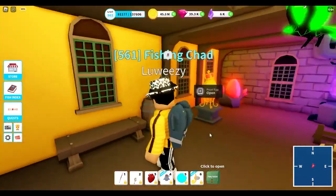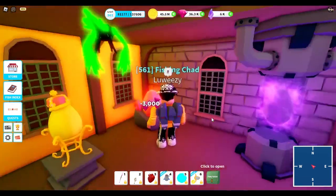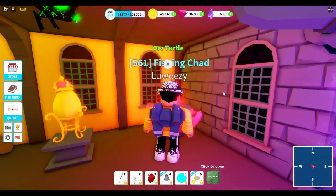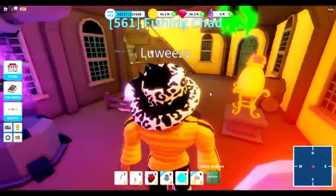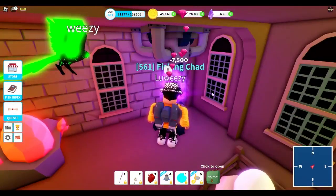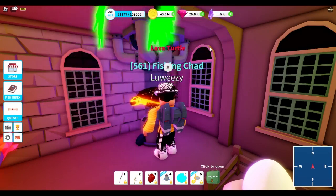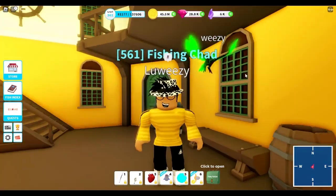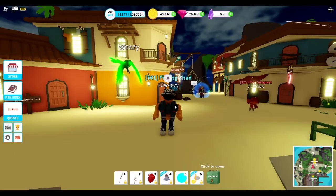I do kind of enjoy the animations, but it's nice to open three at a time. I bought a gem chest for the egg — I was hoping for a mythic parrot since I only have one — but they're all rares. I tried the void egg at 2,500 gems and opened three at once. Please give me a mythic — nope. Three turtles. Three turtles and not a single different pet. I am done.